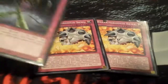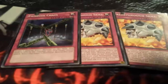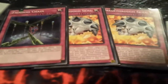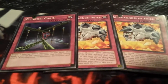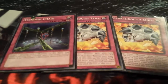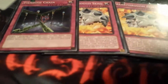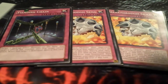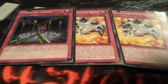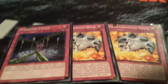Triple Breakthrough Skill — I'm missing one copy so I have a proxy. Breakthrough Skill is really good this format. Artifacts are still a thing and the artifact engine didn't get hit, so it's nice to Breakthrough Skill the Moralltach twice since you can also use it from the graveyard. It's also good against Burning Abyss making their Pleiades, and when my opponent summons Midrash I can Breakthrough Skill it and then special summon. Overall just a really good card.